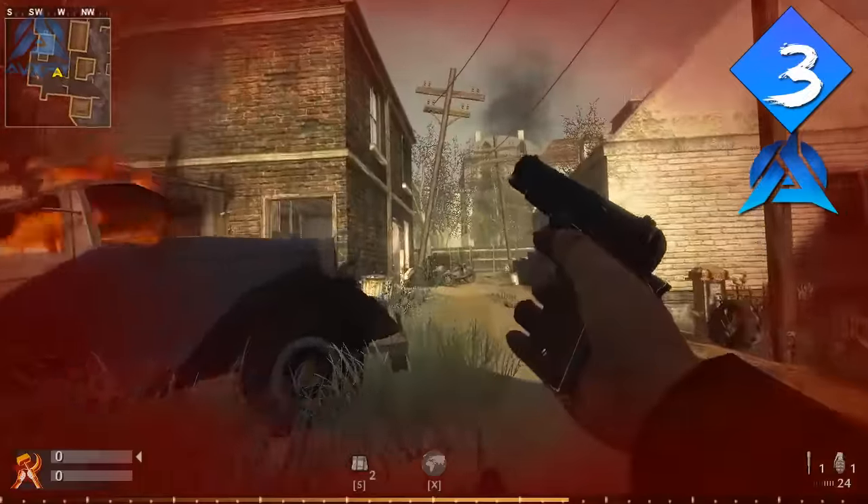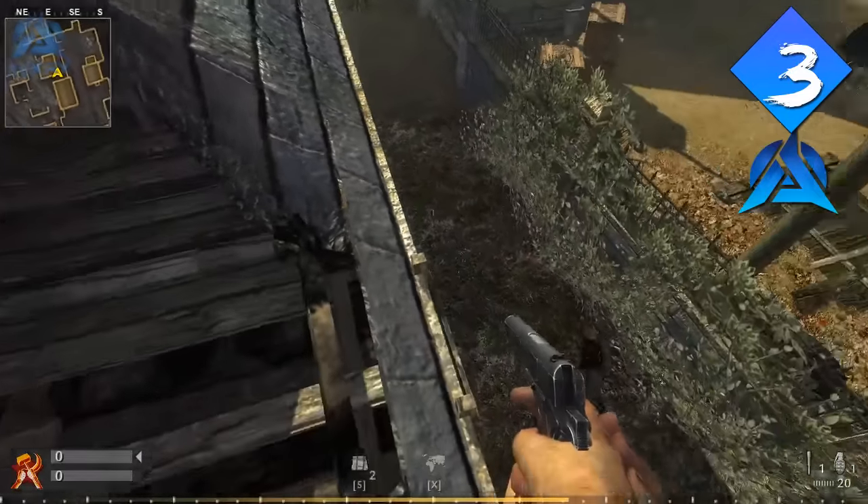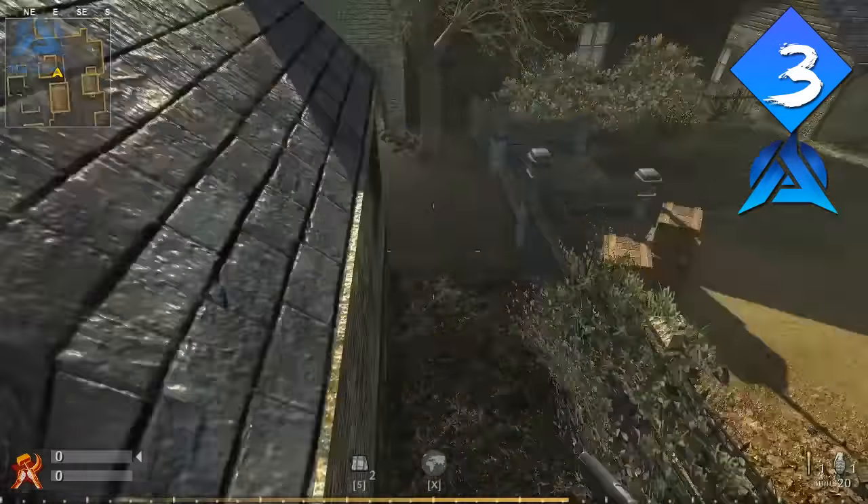Moving on to our third spot, it's another World at War map called Upheaval. Climb up the ladder, then strafe around the barrier and you'll land on top of the roof. If you go on the other side of the roof you'll slide down, but it gets better when you strafe jump into the tree. There is a tree you can jump into and be hidden, though it does distort your vision a little bit. What you want to do is strafe out of the tree onto another house which gives you a better vantage point, and most people won't know you're there. Jump down a bit onto the other house and you have a whole view of the map — it is phenomenal.